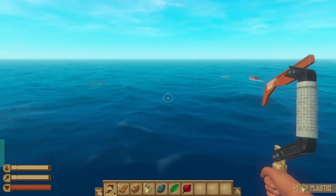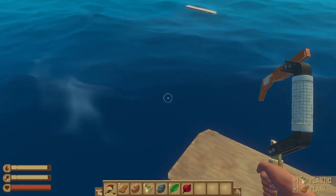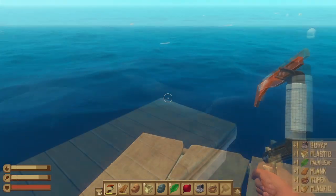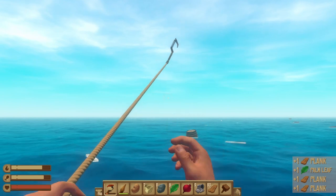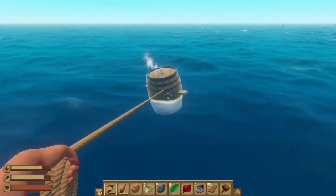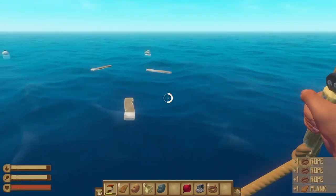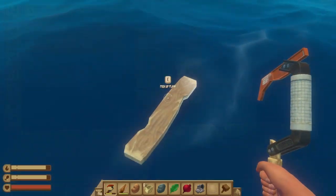Survival tip number one: collecting materials effectively. You're going to want to use your simple plastic hook to collect materials, since this is really your only way of collecting materials at the beginning of the game. We would strongly recommend having an extra one made as soon as you can afford the materials and just replace it each time it breaks. It works really well if you're able to line up a few items at a time and reel them all in together. The materials required are just two plastic and one plank.